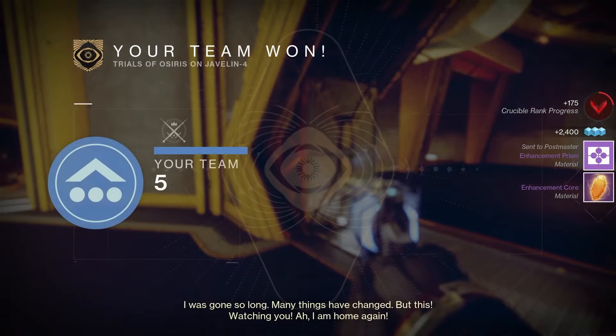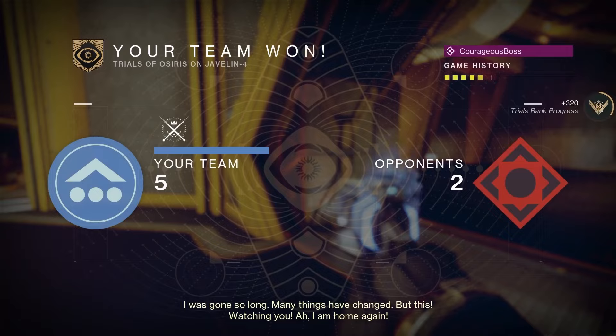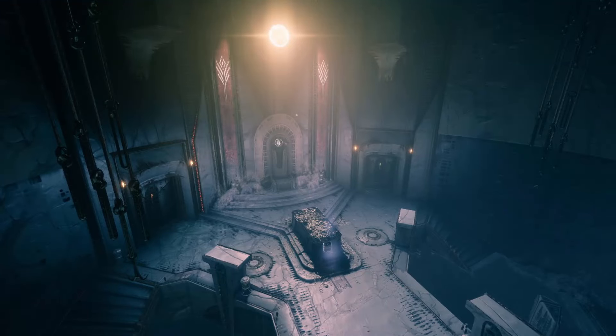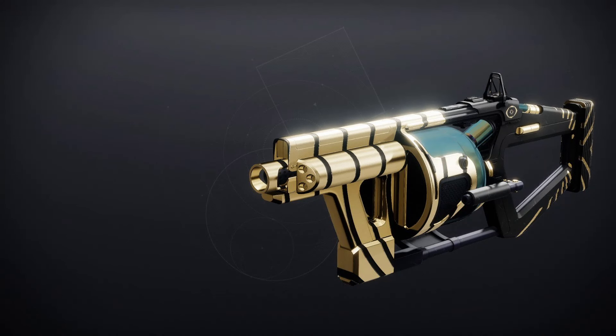Let's check out the important information first — that is the map and the Adept loot for the weekend. For the map this week, we've got the Cauldron, and for the Adept loot for the weekend, we've got the Power Grenade Launcher, the Cataphrat GL3.